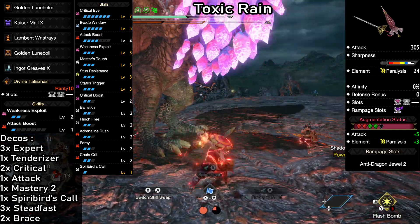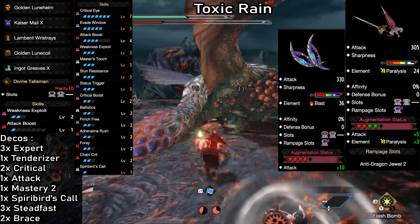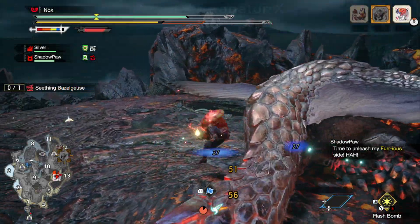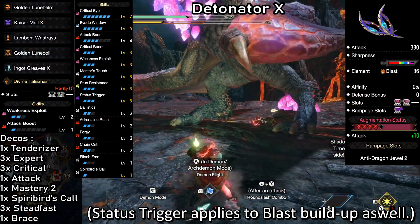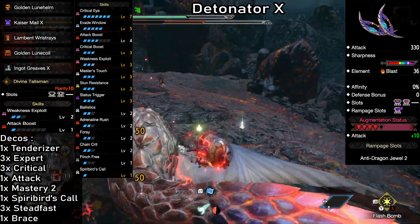The second weapon option here is something completely different: the Scorned Magnamalo Dual Blades. Very good stats and again great design — they fit in super well and turn it into a highly explosive blast build. I initially called this the Detonator X and it was its own build, but it is the exact same build as Toxic Rain aside from differences that come with the weapon slots. If you like blasts going off, this one's for you.